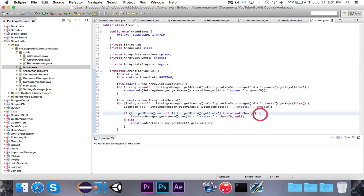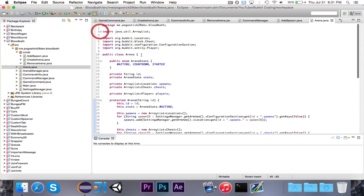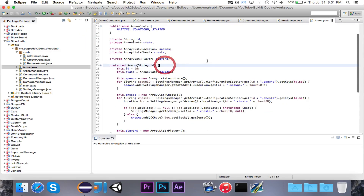So what we're doing here is we go to load in each one — we go through each location that contains the chest, and if the block there is null or if it's not a chest (so if you remove the block or change the block), then we obviously want to remove that from the list of all of the chests. Otherwise we can add that, and then we obviously want to do the cast and make sure again that you use org.bukkit.block.Chest — you want the block version, not the material version.